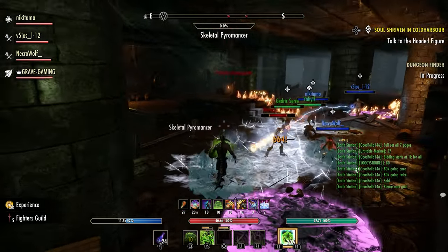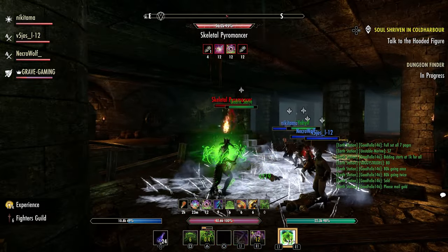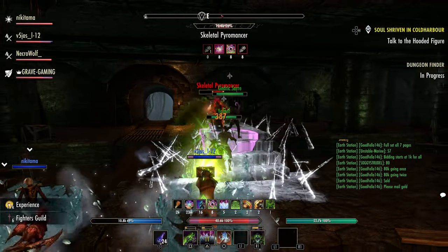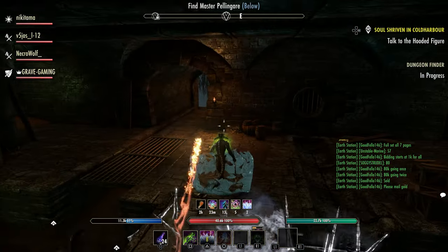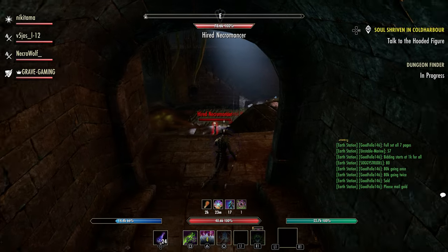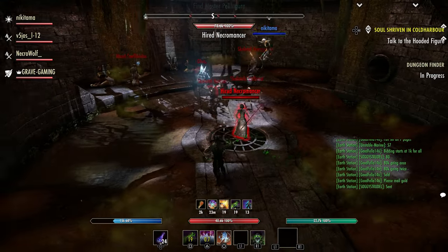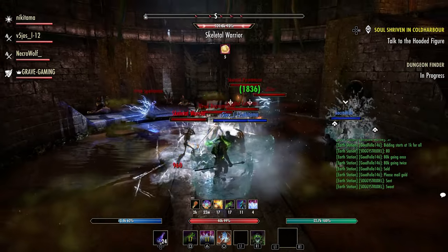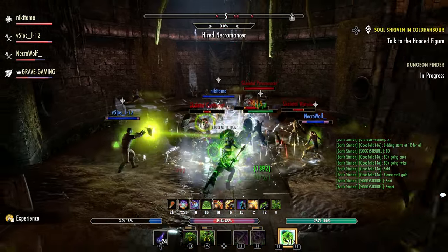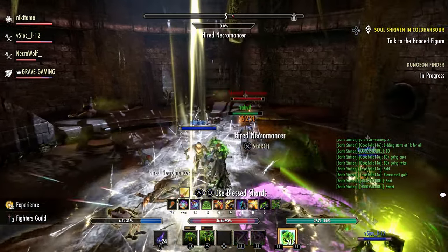At 100% you can get the new mount, the Tree Sap Legion Arm Pack, and nesting reward boxes. When the event ends on October the 8th, or sooner if the meter reaches 100%, the community can claim all unlocked rewards for free from the in-game crown store for a limited time. Note these rewards can only be claimed by Gold Road chapter players, so be sure to pick it up while the event is going on.